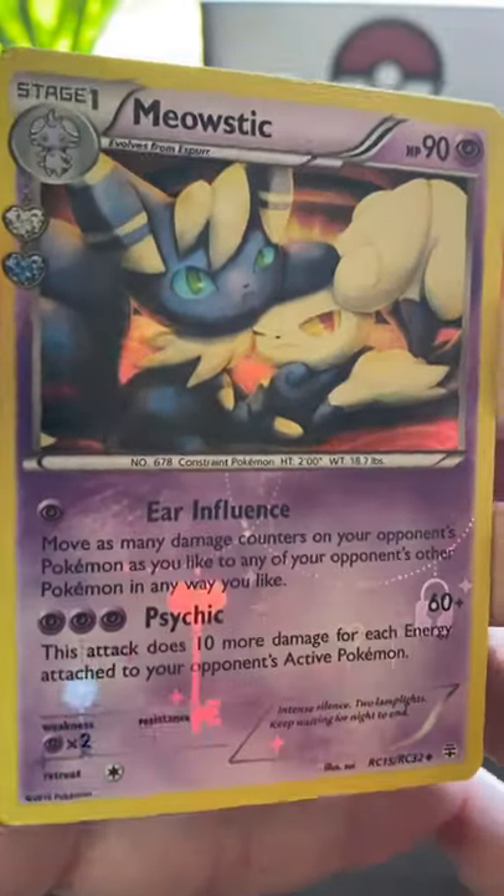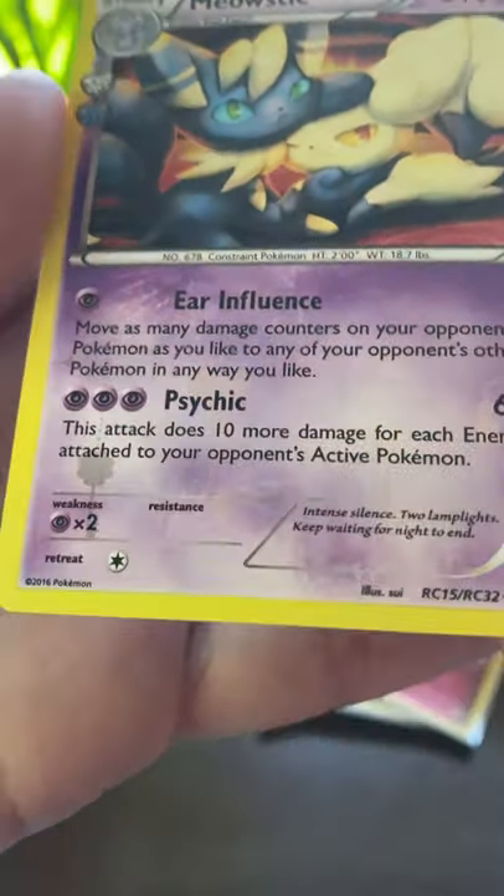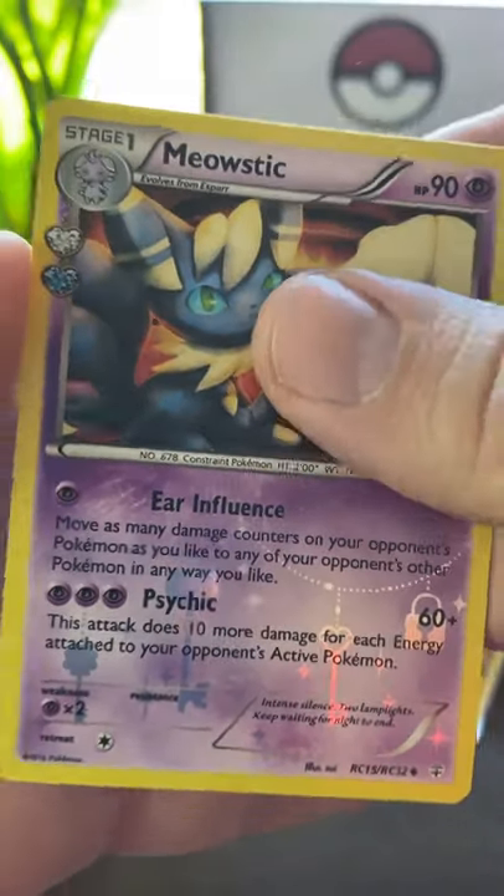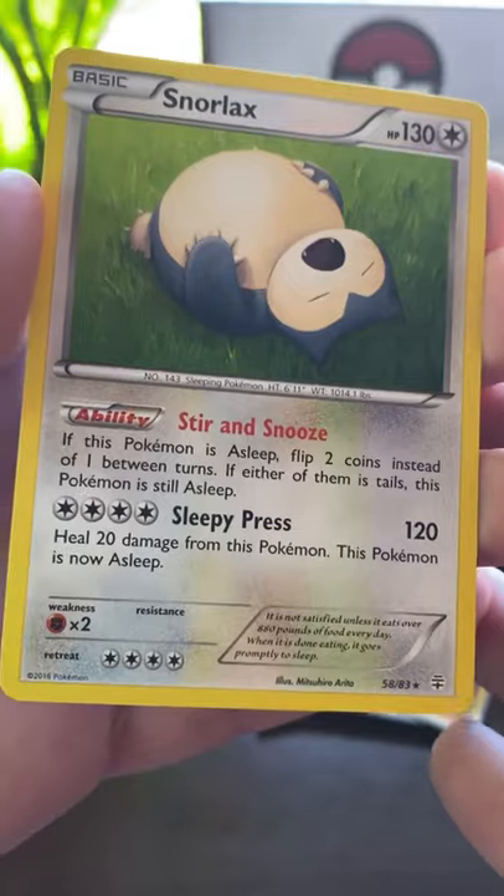Whoa, hey! Meowstic holographic, with little Keyblade keys in the background and hearts and gems. And finally, Sleepytime Snorlax.